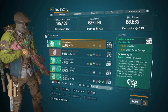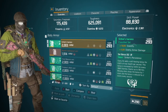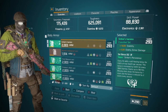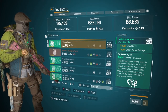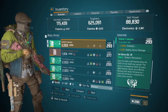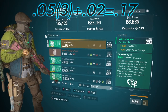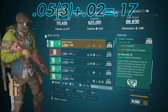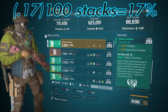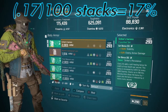Now let's get into the numbers of this self-healing. First we look at the 0.02% of max health per second. Next we have 0.05% for every 3,000 stamina. I took 0.05, times that by 3, which gives 0.15, then added 0.02 to that, coming up to 0.17 — which translates to 17%. So at 100 stacks you will be getting 17% of your max health back per second.